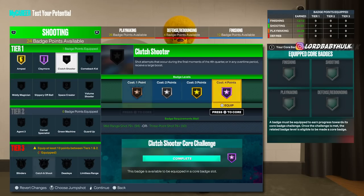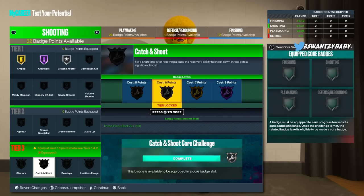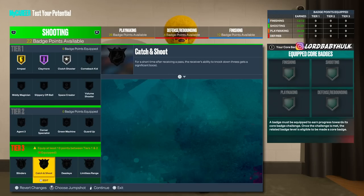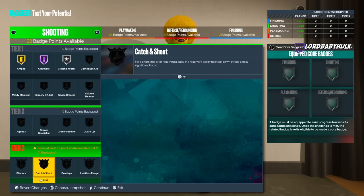Catch and Shoot — as a tier 3 badge, I know this might sound crazy, but even as a guard I would invest in Catch and Shoot over Blinders, over Dead Eye, and over Limitless Range. Because people are struggling to shoot, Catch and Shoot is more effective than those badges. It's probably the most effective badge besides Claymore and Agent Threes — top tier. People are leaving people open off passes constantly.